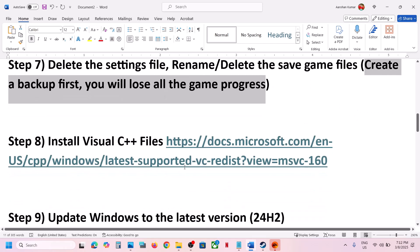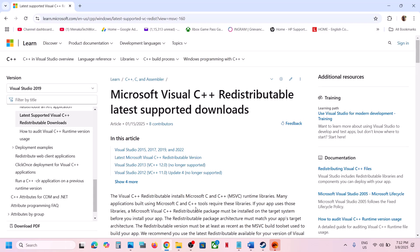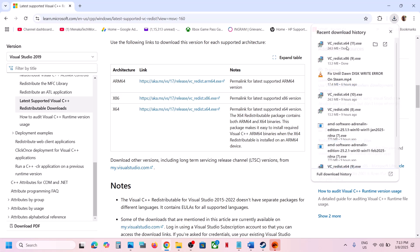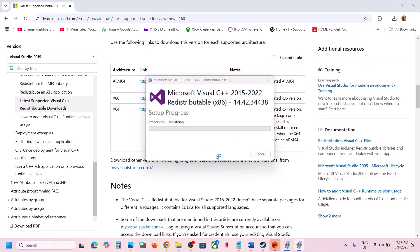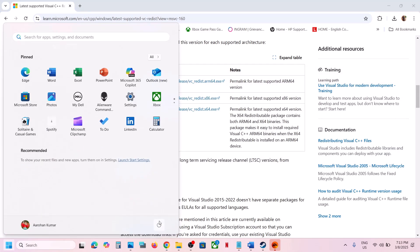The next step is to install Visual C++ files. Copy the link provided in the video description and open it in a browser — it will take you to the Microsoft website. Scroll down and download both x86 and x64 versions. Run both exe files. If you see a Repair option, click Repair; if you see Install, click Install. Once both are installed, close and restart your computer — a restart is required.